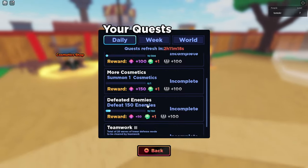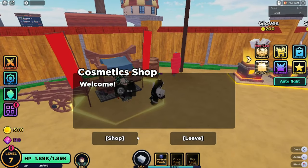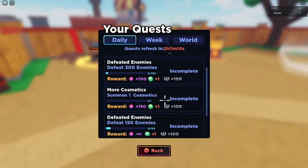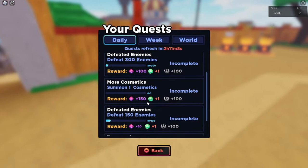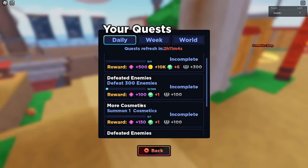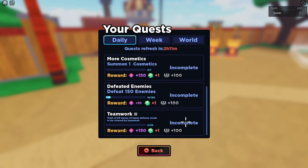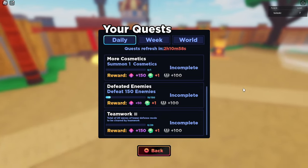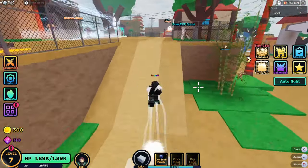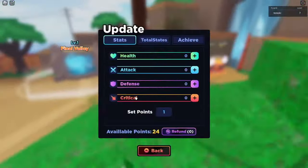We need to look at what our daily quests are. It says we need to summon one cosmetic — I can't do that right now because I don't have the gems. But we can defeat 300 enemies, defeat 150 enemies, and we need to do 20 waves of teamwork. For the teamwork one, I have two accounts, but you could just go to any main server and ask for help — I'm sure people will help.